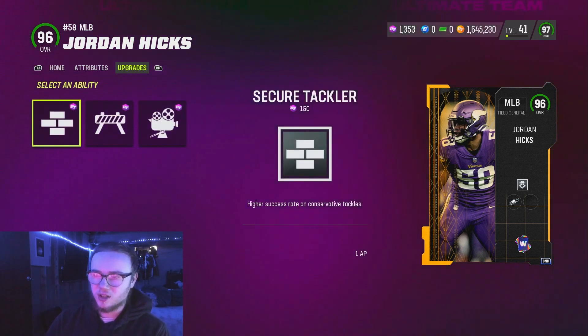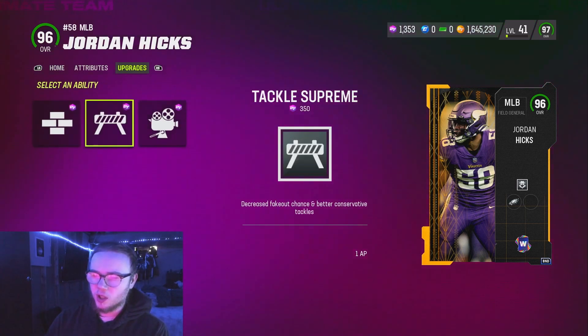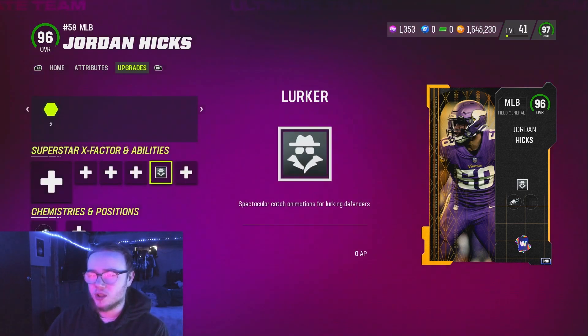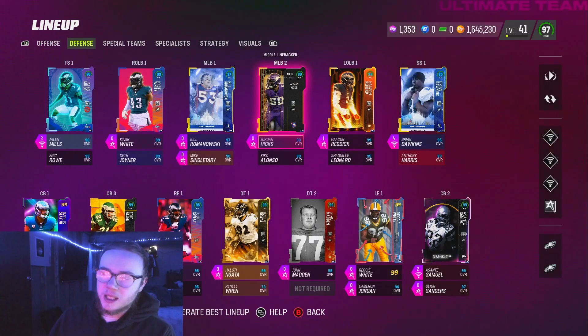He also gets Mid Zone KO for one AP, so that's a win. In his final ability slot, he gets Secure Tackle for one AP, Tackle Supreme for one AP, and Film Study for two AP. I don't know what's better between Tackle Supreme and Secure Tackle, but Secure Tackle is pretty solid. If you've got the extra AP, that's not a bad option. For now I'm just gonna rock Lurker on him — though I might switch to AP Up.